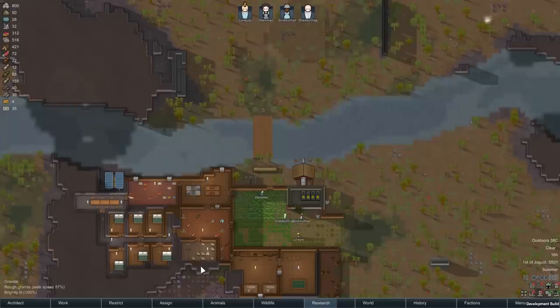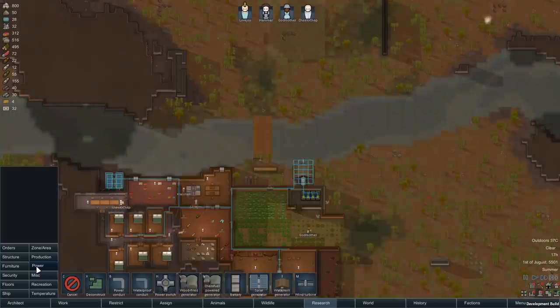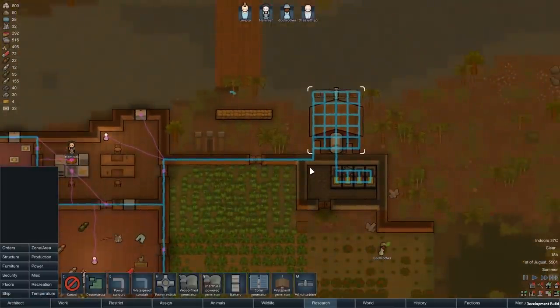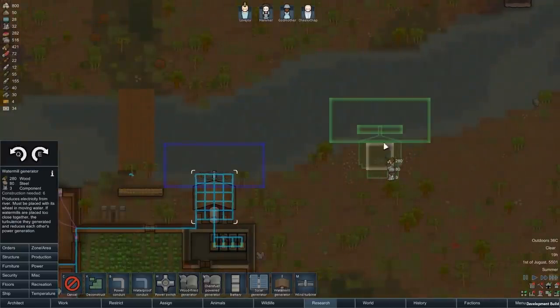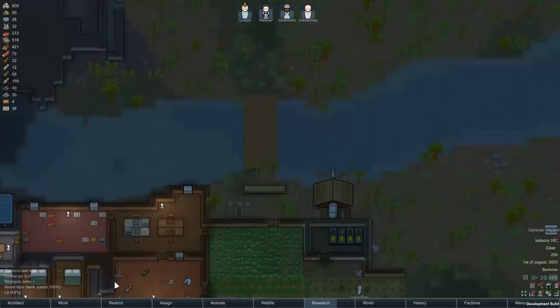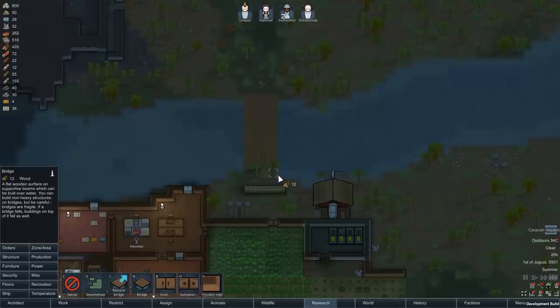Rivers are a lot more important and interesting in RimWorld 1.0, so choose a map with a river if you want a modest extra challenge, plus access to a new type of power in the form of a watermill. Watermills are less powerful than solar, but they run 24 hours a day. Just watch out for the blue exclusion zone, which stops you putting watermills too close together. Rivers add a little extra challenge because colonists are now unhappy when they have to wade through water. Luckily, you can build bridges to combat this — something you used to need mods for.